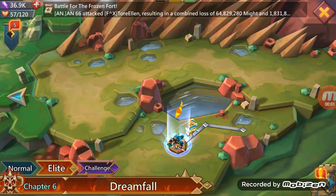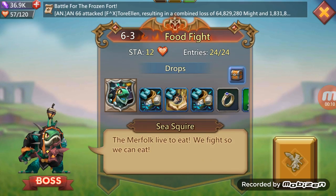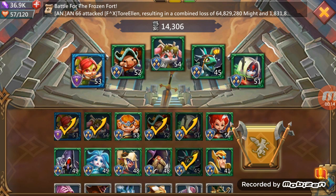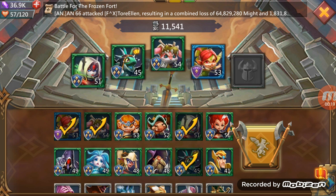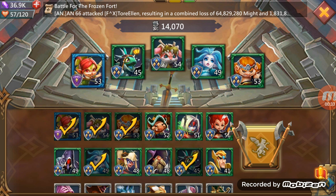Hello and welcome back to another Lords Mobile Hero Stage. We're doing 6-3 Elite facing C Squire. The team we will be using: Child of Light, Prima Donna, C Squire. Instead of Black Crow, let's go Tracker and Snow Queen.